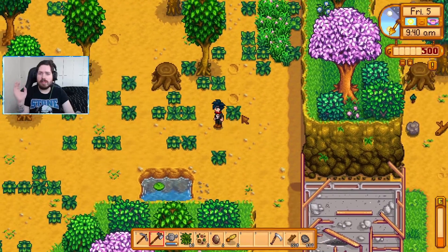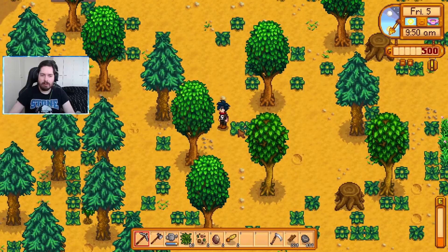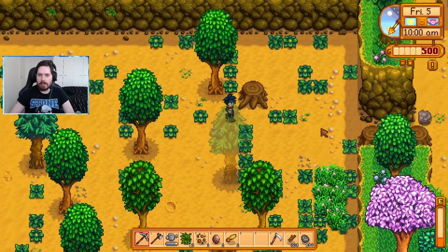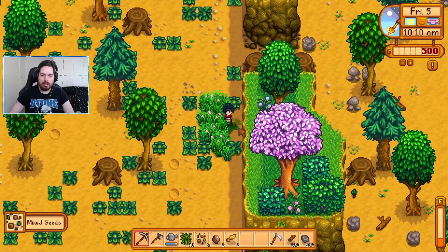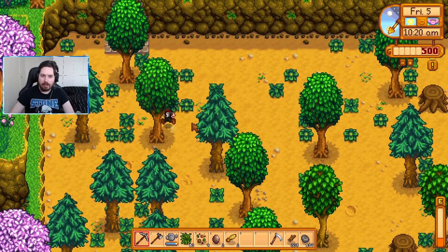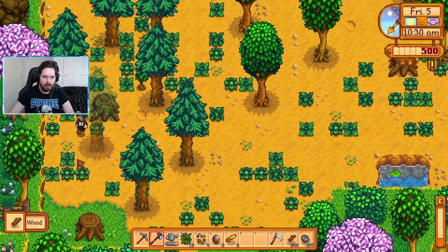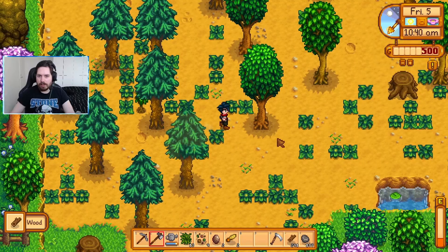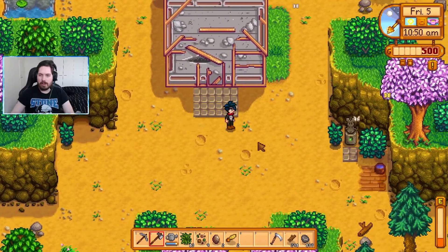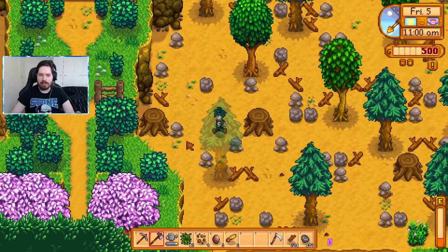So it's much more worth my while to let them grow and then pick off the ones that have turned into the guaranteed seed drops. I'm gonna cut down all the trees here and dig up all the stone — it might take a few days. Okay so it is Day 5 here. I've cleared out all the stones and all the sticks. We still do have quite a lot of trees here, but thankfully we also have some more of these guaranteed seeds.